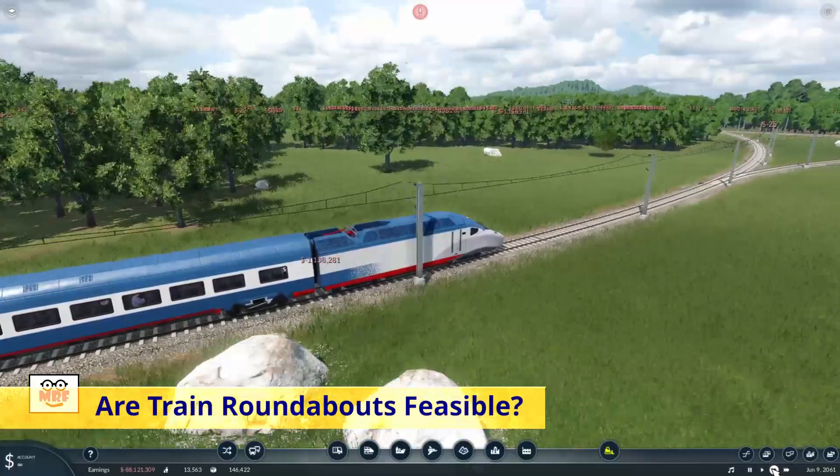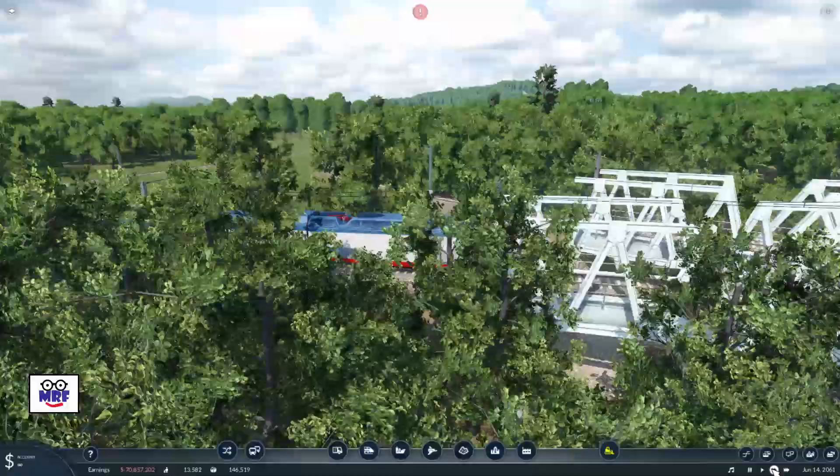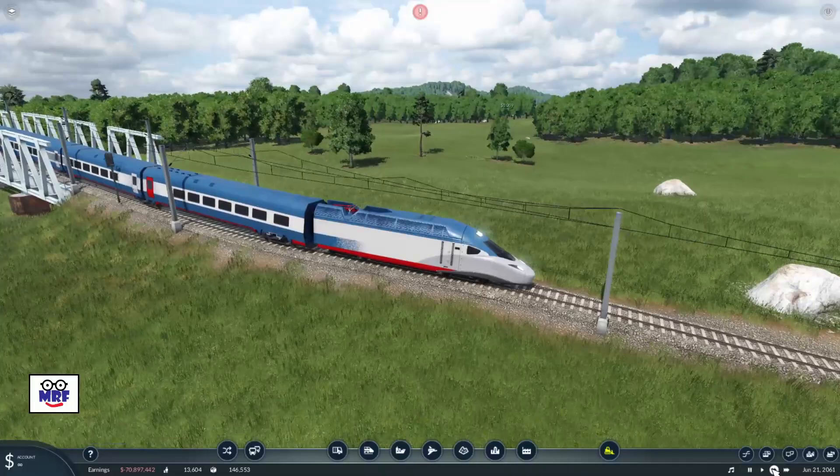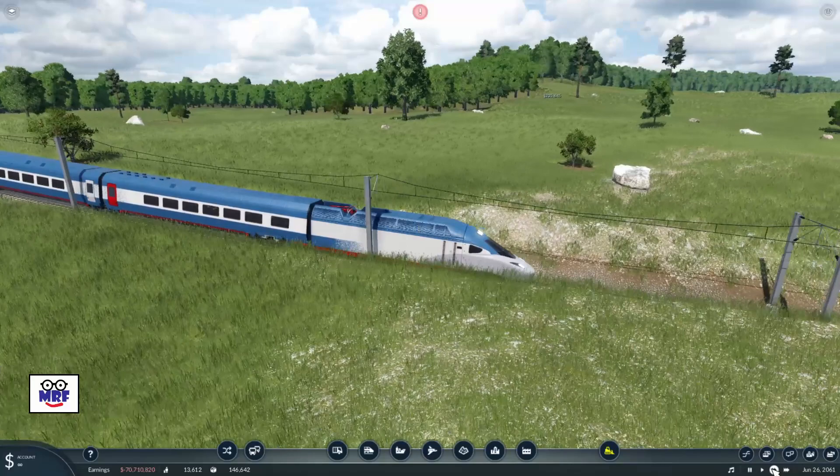Well, that's a lot of questions. I suppose I could just go in circles asking questions. Okay, that was a pretty lame joke. There's only one way to find out the answers though, and that's to build one. So let's build a large train roundabout and see what happens. Let's get started.